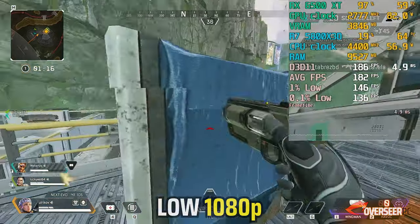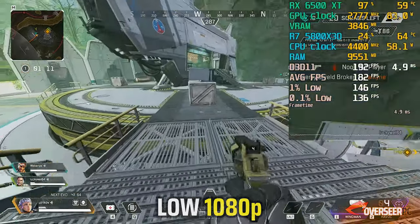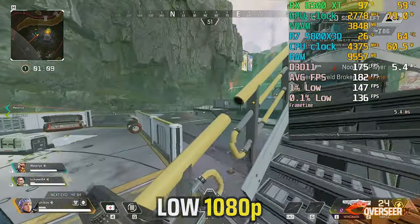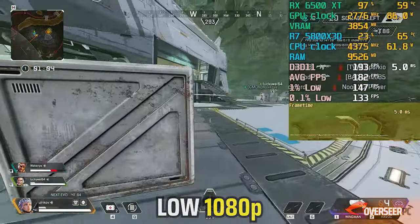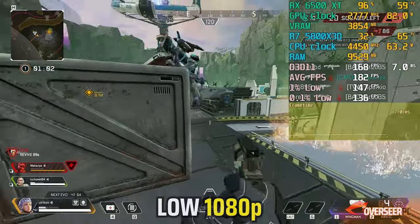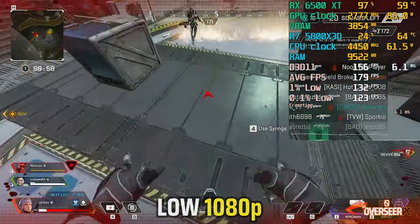Now with the lowest settings, this is definitely better compared to our standard competitive settings, although the GPU is still maxed out. So far we're not stuttering as much. Frame times are definitely much more stable, so I'd probably stay on low settings for Apex Legends.